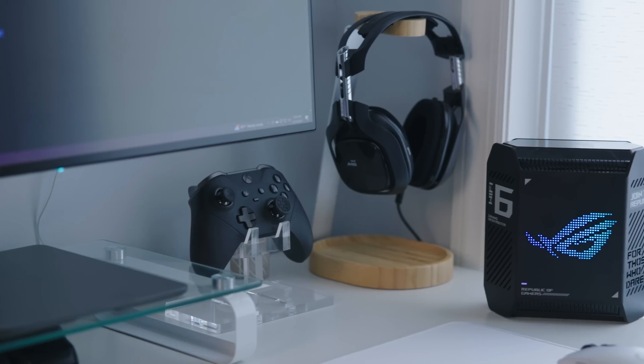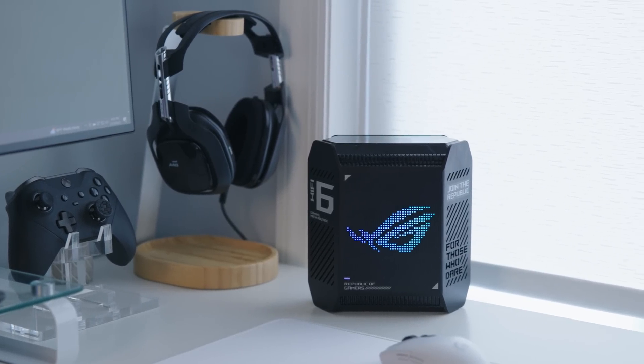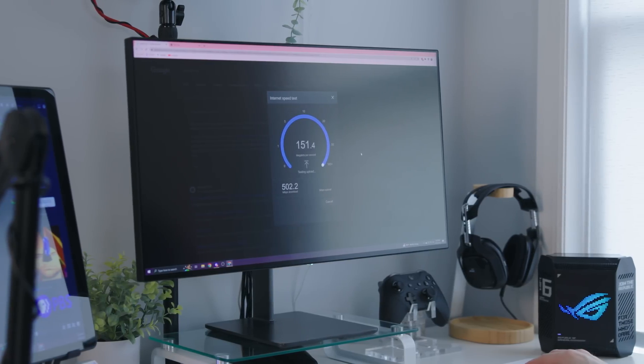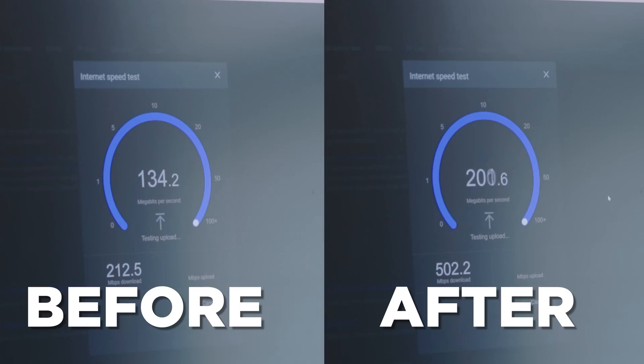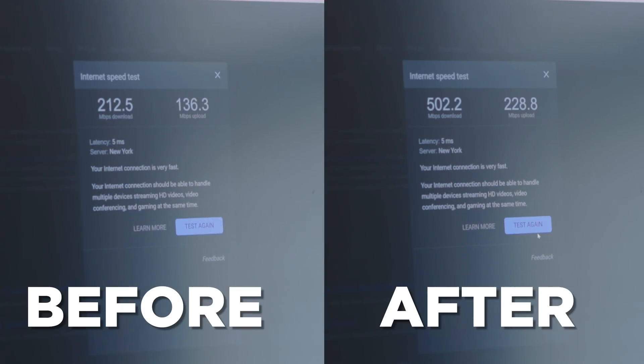Sometimes just one of these tweaks is enough to dramatically improve your network speeds and consistency. Here is Hannah's computer upstairs — before using Wi-Fi on my old router, and after using the node, still wireless but wired to the node this time. Big difference. But sometimes the difference is marginal — it's different for everybody, but it's worth tweaking around some of these settings a little bit to better optimize the connection you currently already have.